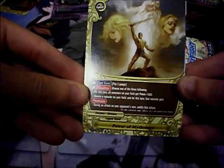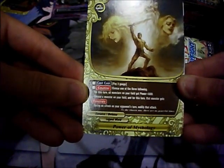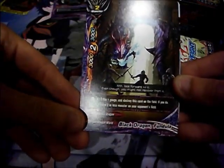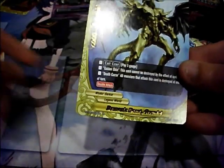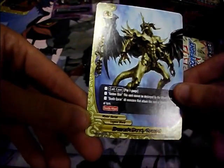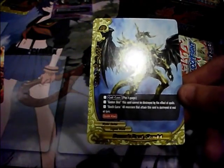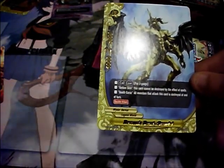Power of Mythology — pay 2 gauge, counter, choose one of three: all monsters in your field get power plus 5000; or choose a monster and it gets penetrate; or during an attack on your opponent's turn, nullify that attack. Black Dragon Fondula — pay 1 gauge and destroy this card to destroy a size 2 or less monster on your opponent's field. Demonic Beast Grandin — size 3, 6000 power and defense, 2 crit, pay 3 gauge, has Golden Skin (cannot be destroyed by spell effects), Death Curse (all monsters that attack it are destroyed at end of turn), and double attack.